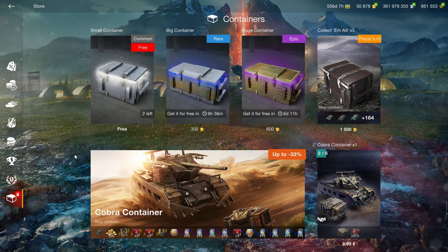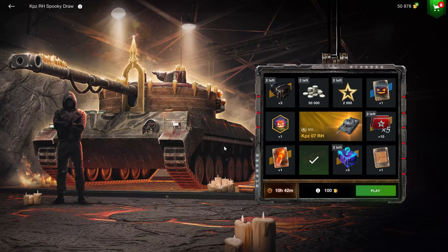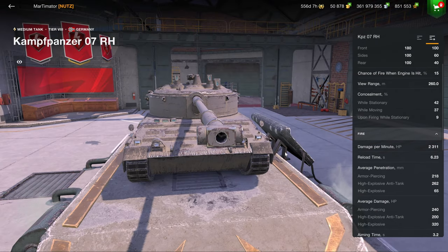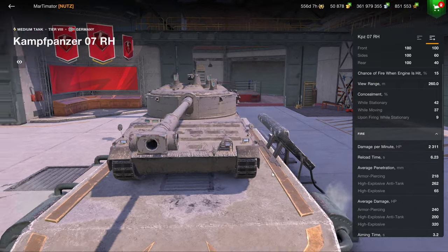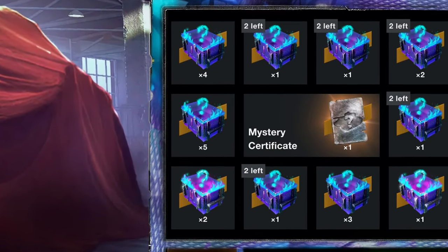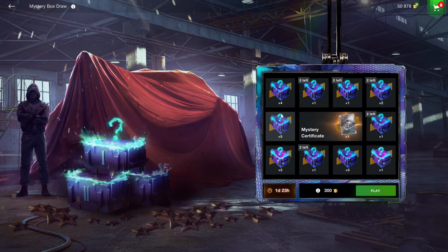My opinion is always the same when it comes to crates: open your free ones and stay the hell away from paid ones. That also goes for the draws — like the KPZ RH here, which is accurate. That's it; there's no special thing about it. It's not worth buying — just get a Centurion 5-1, it's much better. I have to give a huge shout-out to Wargaming's marketing team, because whenever I think they've finally found the bottom of what's humanly possible in gambling garbage to sell, they find a new level to go even lower. The mystery box draw is deplorable at best. Stay away, and if you buy things like this, you're the reason humanity is failing.